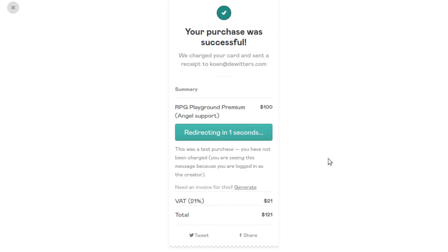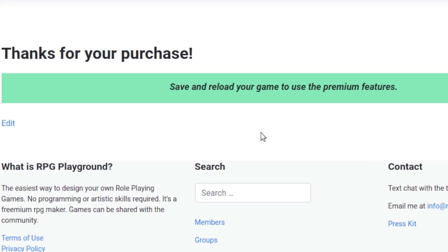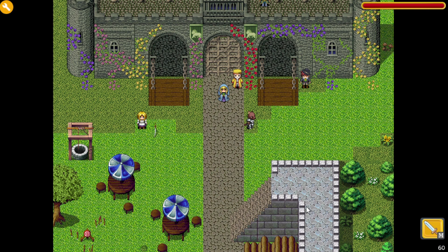Once you've ordered, save your current game and refresh the page. You will now have all premium features enabled. So let's dive in and take a look at the new premium features.